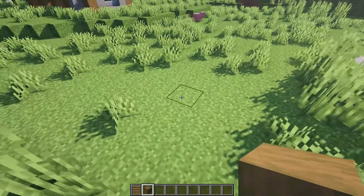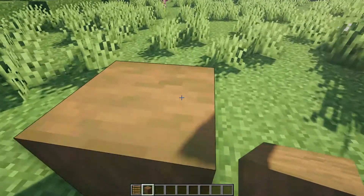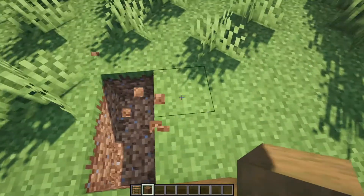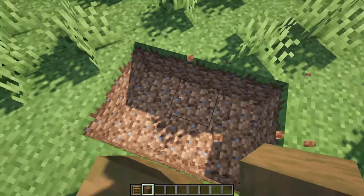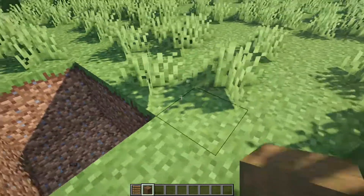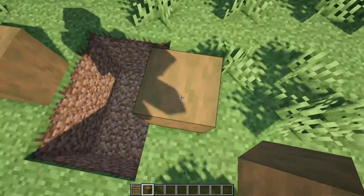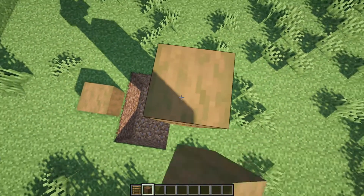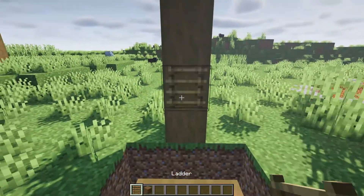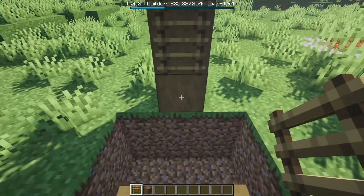Go ahead and place one log and then delete six blocks around it, just like that. Next step, go ahead and place three, four, five blocks high. Place the ladders — not on the bottom one, just from the second one up, just like that.